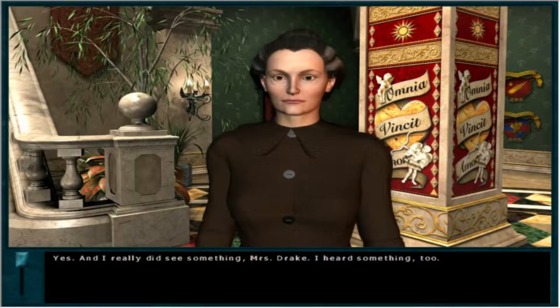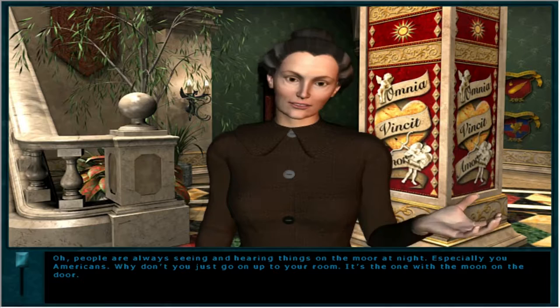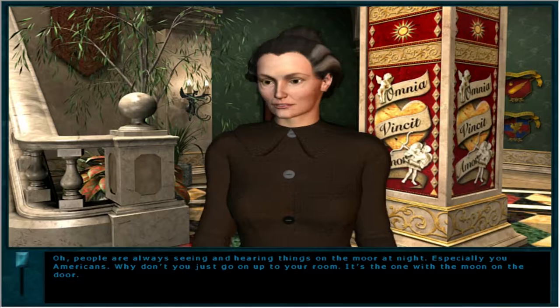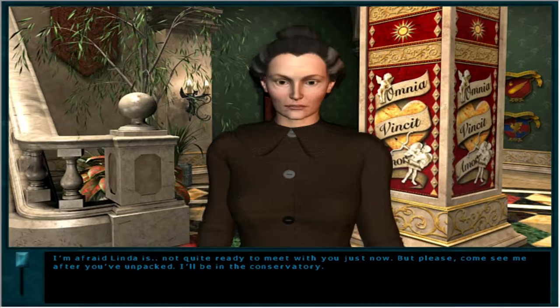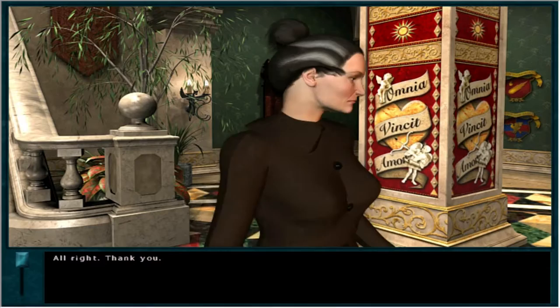I'm Mrs. Drake. I take it you are Nancy Drew? Yes, and I really did see something, Mrs. Drake. I heard something too — it had red eyes! People are always seeing and hearing things on the moor at night. Especially you Americans. Why don't you just go on up to your room? It's the one with the moon on the door. I'd like to see Linda, if I could. I'm afraid Linda is not quite ready to meet with you just now. But please, come see me after you've unpacked. I'll be in the conservatory.